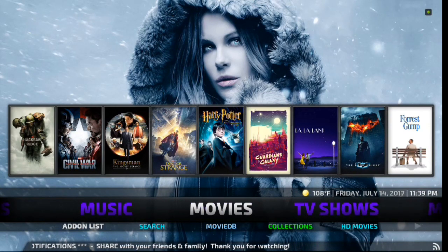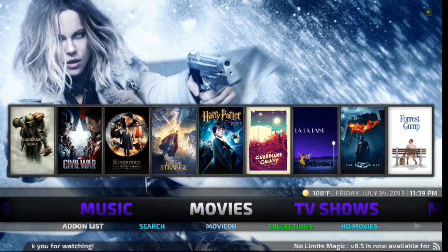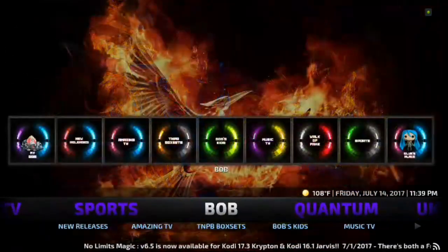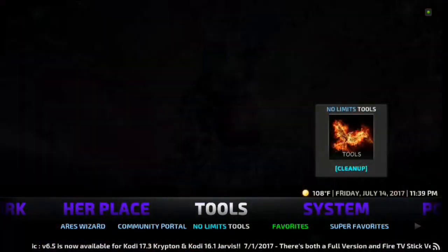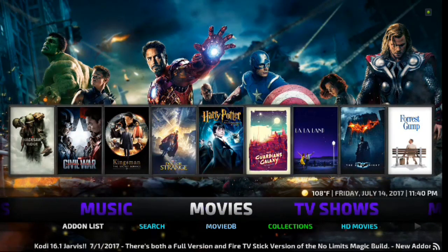We're going to kind of reverse things today. Hope you liked the intro — figured it would get you fired up for this build. This is the No Limits Magic Build. It's got a lot of great looks to it, with widgets right there in the middle that don't hide much of the fan art. Going through the menus: we've got Movies, TV Shows, More, Networks, Live TV, Sports, Bob, Quantum, the UK Turks, Her Place, Tools, System, Power, Kids, and Music — then back to Movies. This build has over 100 of the top add-ons.